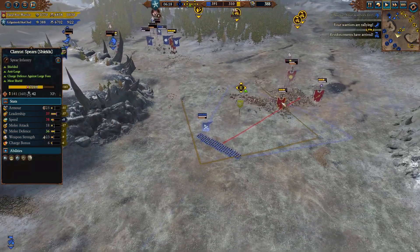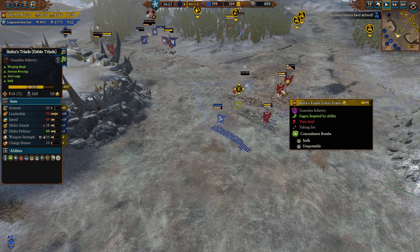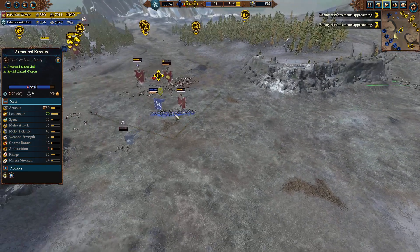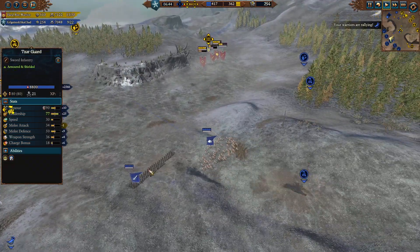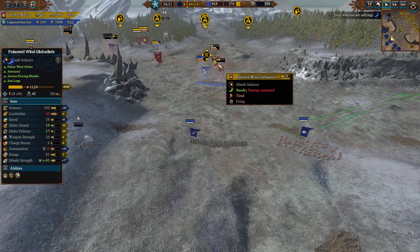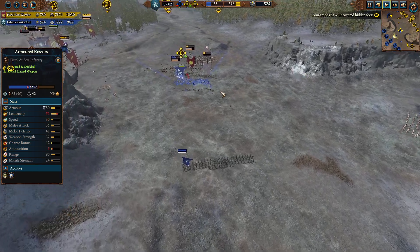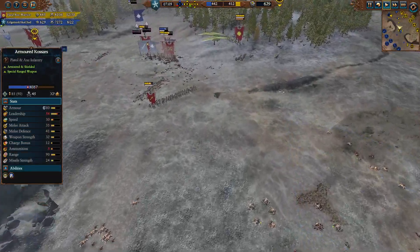I brought in some Armored Kossars to shoot at the Clan Rats, and I wanted to get shots off on the Eshin Triads because those guys are lightly armored — no shields — and they were one of his big damage dealers. He's got his Warplock Jezzails off to the side shooting down the cliff alley into my Armored Kossars. So I brought in some Caustified Dervishes, with Zargard on the way to support. I decided to sacrifice the Dervishes to get on top of the Warplock Jezzails, shut them down, and buy time to take the middle point. I'm ahead on victory points, still a little behind on value trading, but not too bad.